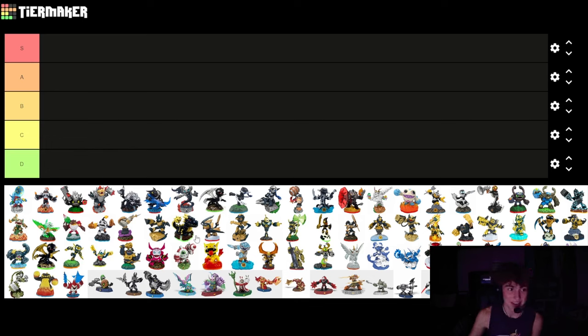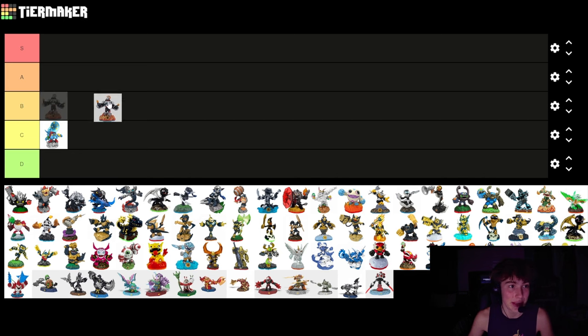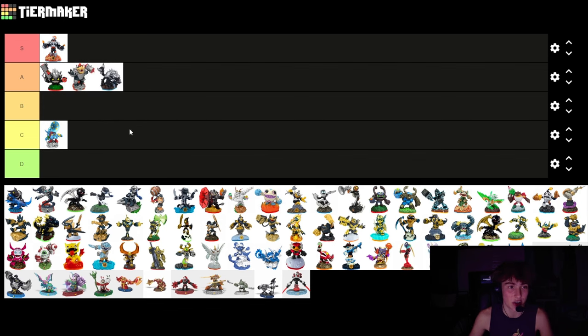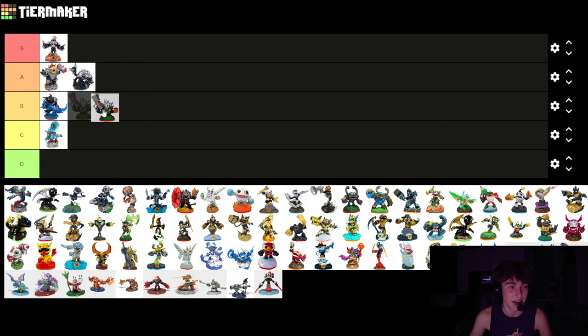I'm not going to take that much time for each one because there's way too many, so I'm going to go pretty fast. Birthday Bash Big Wolf - I don't like it, the colors are really weird and don't really fit him. A lot of these are darks. Blast Zone is awesome, he's S tier. Food Fight isn't as good, he's pretty good though. Hammer Slam Bowser looks kind of weird because his face doesn't have different colors, but he's still really cool - I'll put him in A. Slobbertooth actually looks sick, he's like all black and silver. Snapshot looks really good too, but not quite as good, so I'm putting him in B. Actually, I'm moving Food Fight down to B too.